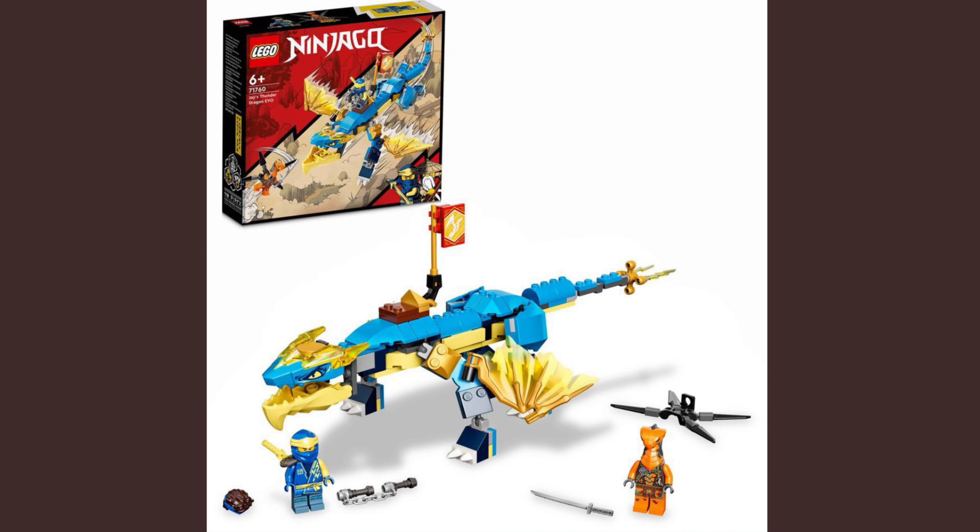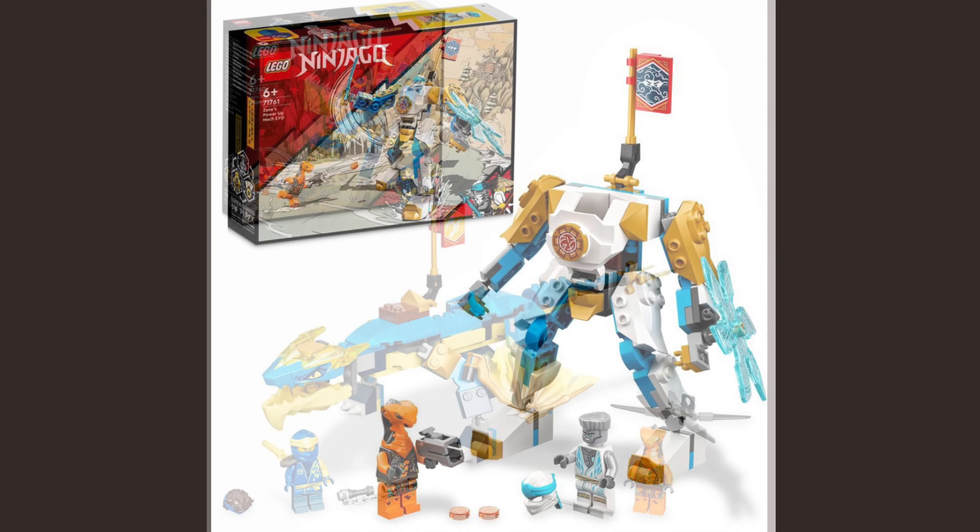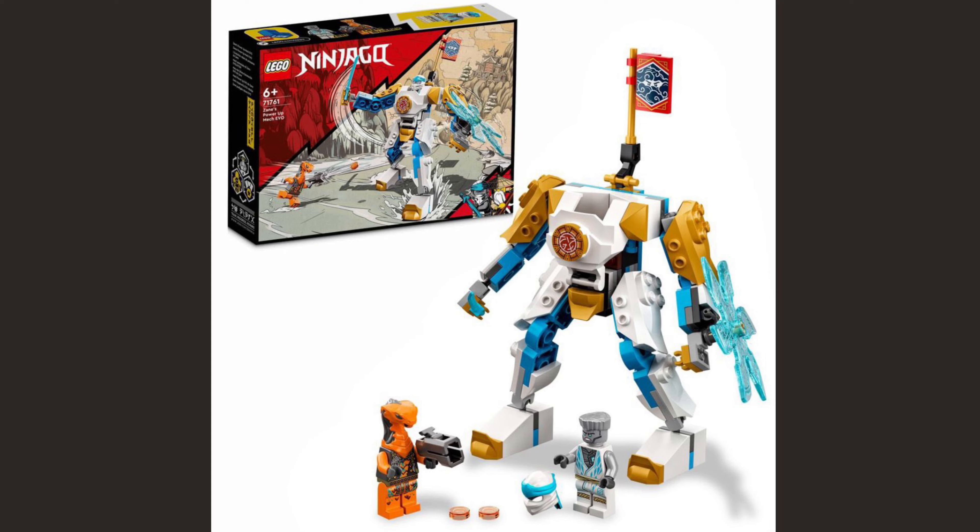We'll also see a very similar version for Jay. I think this one is worse — the wings are shorter and don't stretch out as much, and they're not proportionate; they probably should be bigger like on the Kai dragon. As for colors, it's very basic: just one shade of blue from head to tail with some yellow worked in on the wings, head, and lower jaw. It would have been nicer if they mixed in different shades of blue throughout the body. The set comes with a villain and Jay.